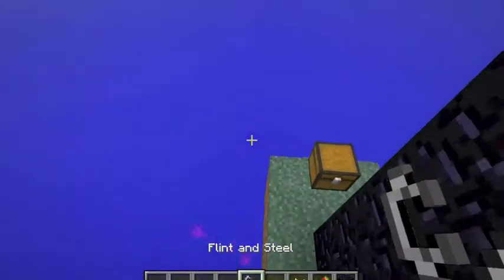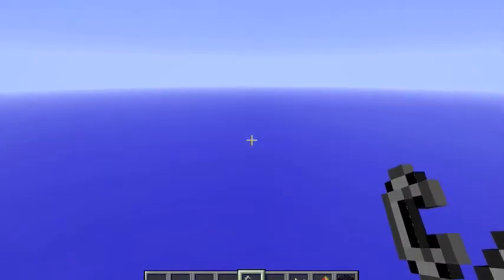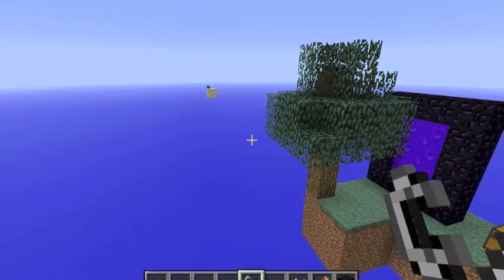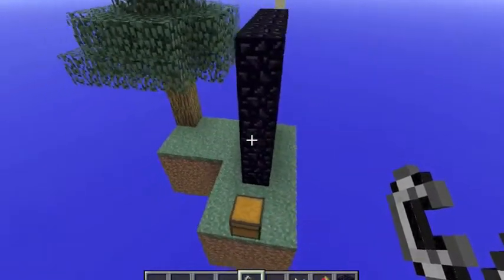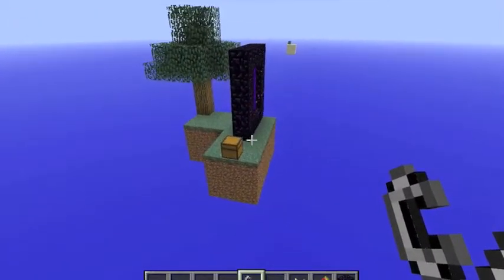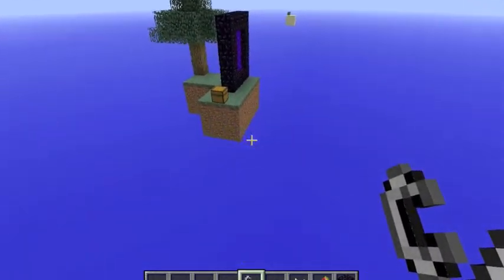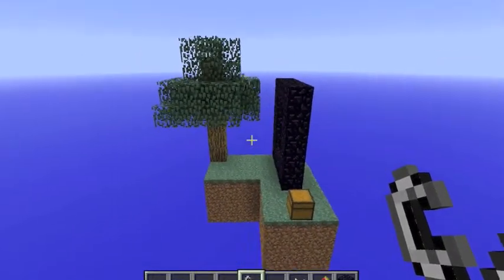So you have extremely limited resources. With the way spawning works — when the map was originally created, you would spawn wherever your spawn point was, and that still works once you've made a bed. But until that happens, you spawn within that 16 or 20 block radius of the island. So if you die, it can actually be very hard to spawn back on your island unless you've increased its size.